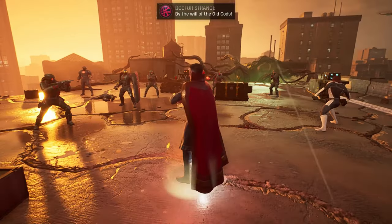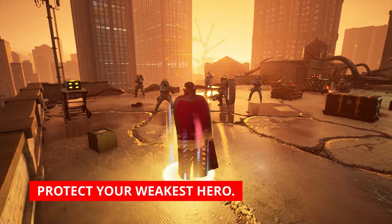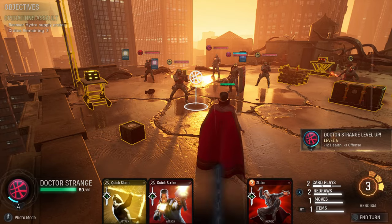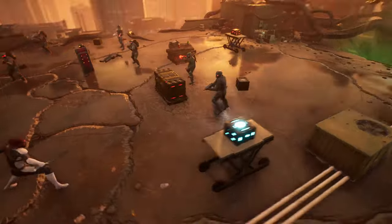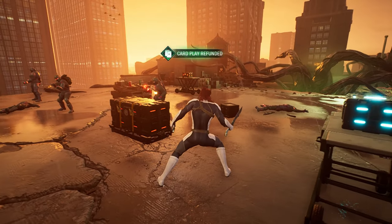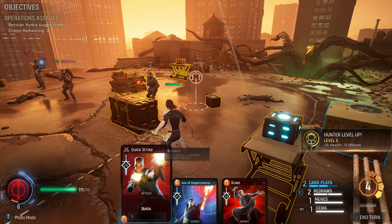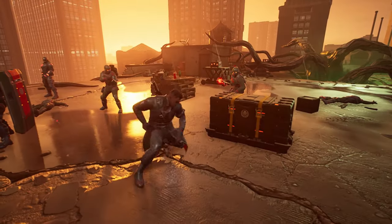The more enemy units you knock out, the less damage they can deal against you. Protect your weakest hero — kill as many enemy units as you can, but choose wisely which target to knock out first. Minions should be taken out first. After taking out all the minions, your next target should be the enemies targeting your weakest hero. Knocking out at least one of them means less damage against your weakest hero.